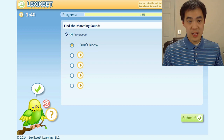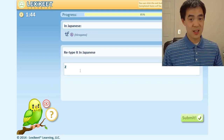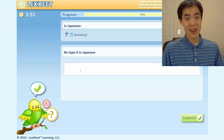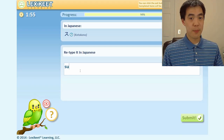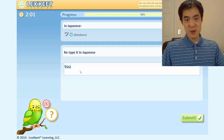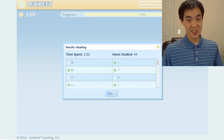I've got some hiragana and some katakana getting mixed in there. The cool thing about Lexikete is that it will only test me on the characters I'm having trouble with. Once I get good at the characters, it stops bringing them back as frequently and only brings back the ones I'm struggling with, so that when I come back the next day I can say, okay Lexikete, give me the words I'm bad at — let me practice those. And Lexikete just does it for me.